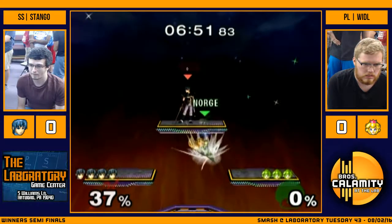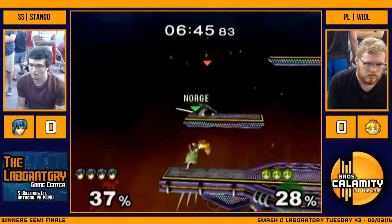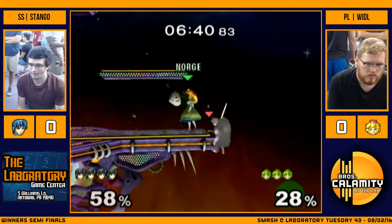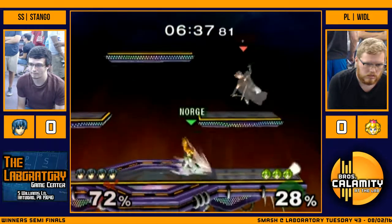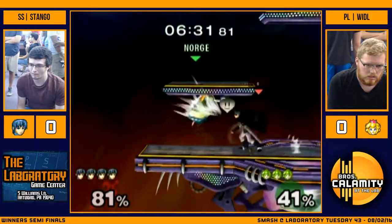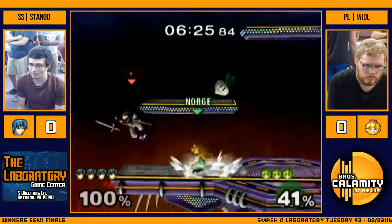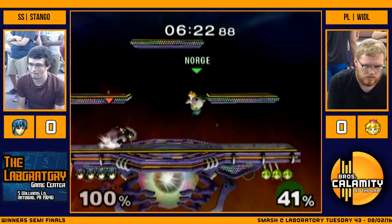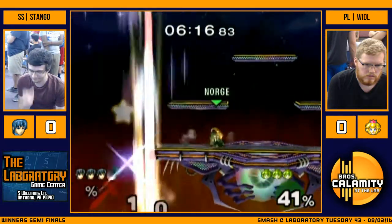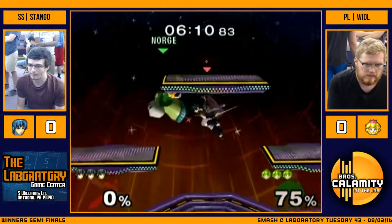Down tilt is going to take care of that first stock, assuming he holds ledge. Doesn't need to refresh his ability, just needs to hold it — it's a good process over results. And he's going to fall down and get forward aired out of it. Turnip, try to cover him with the neutral air, but he's able to grab the ledge just in time. Just spacing outside of each other's moves here a little, pretty well. A little bit of pressure on the shield there from Peach. As Marth, you definitely want to get out of there as soon as possible. That up B is a little too laggy — doesn't recover quite in time.